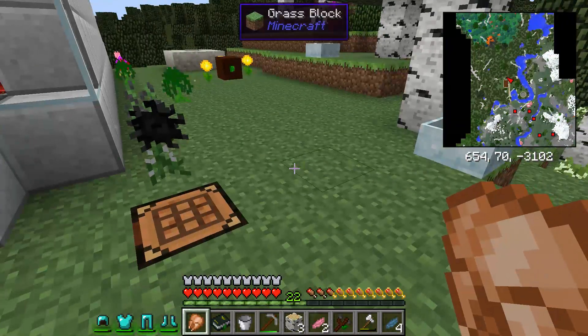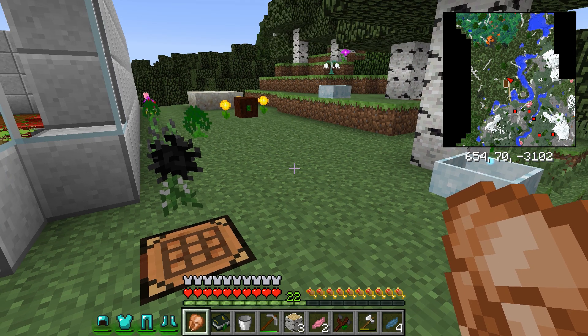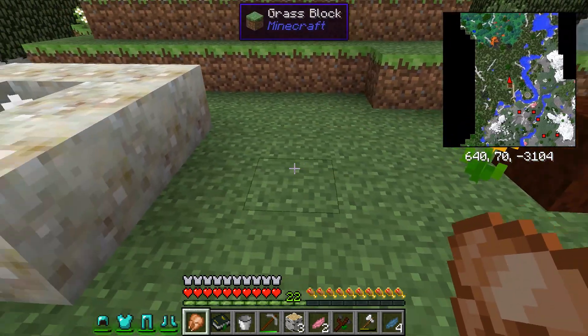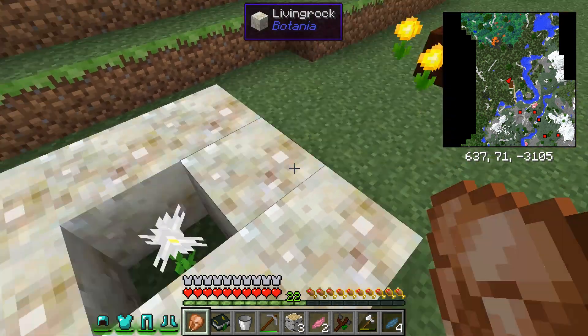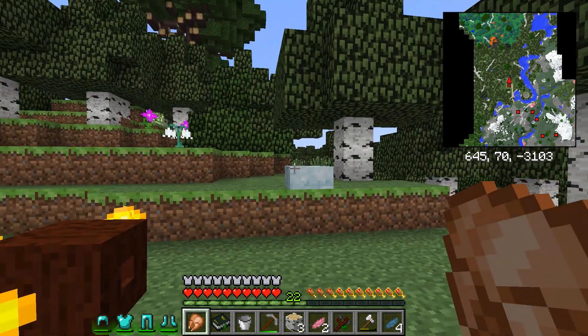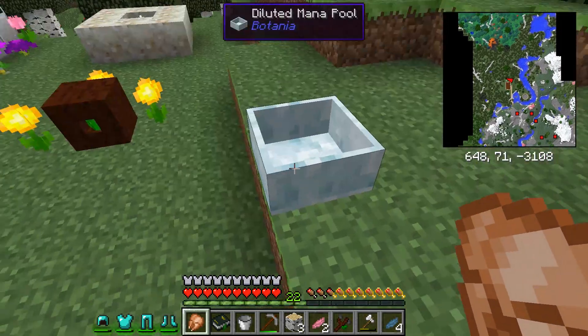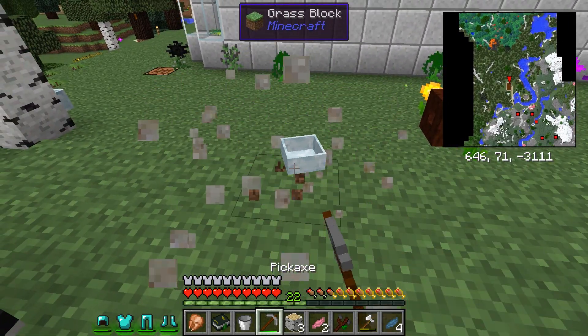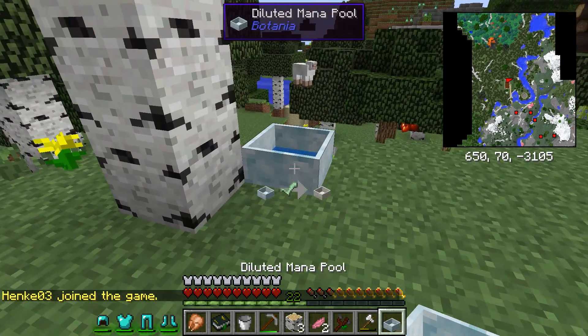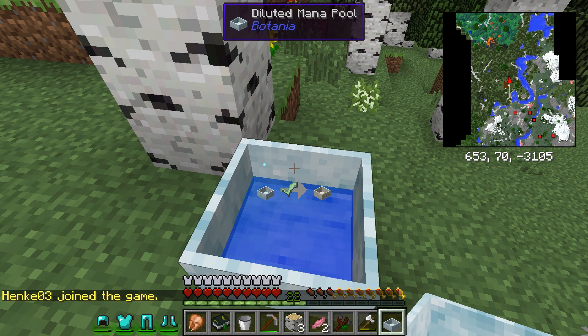All right folks, we are continuing on with our Beyond Reality 2 series, picking back up with Botania. Last episode we played around with some passive mana generation — we set up a pure daisy to turn things into stone, and I showed you how to use mana spreaders to gather dayblooms and move them around. Now I showed you last time that there are two different types of mana pools: the diluted mana pool and the normal mana pool. At the moment we've got two diluted ones, and from what I understand they just don't hold a whole lot of mana.